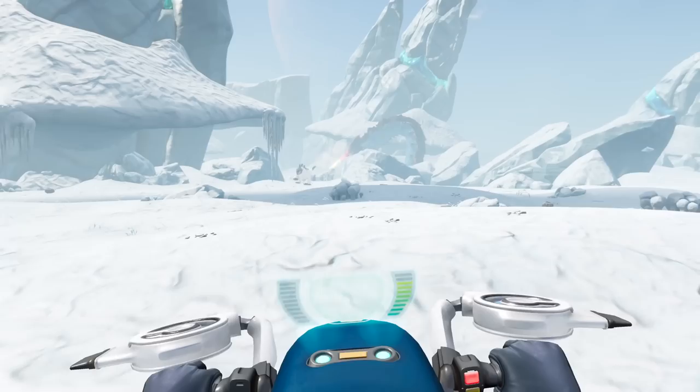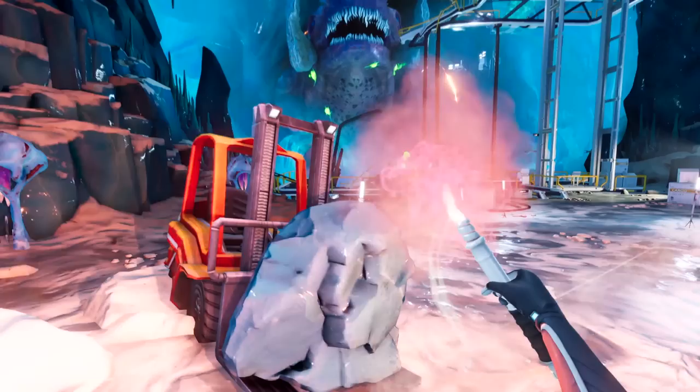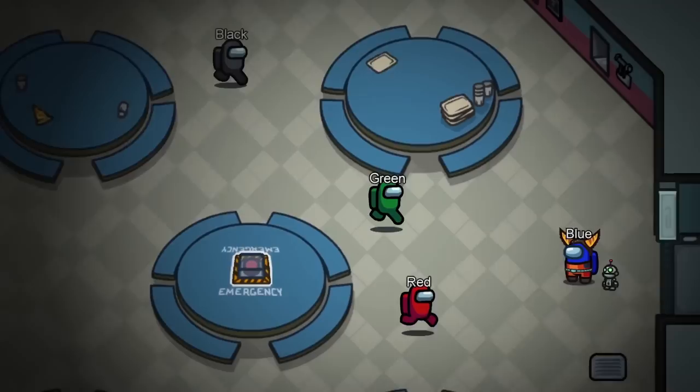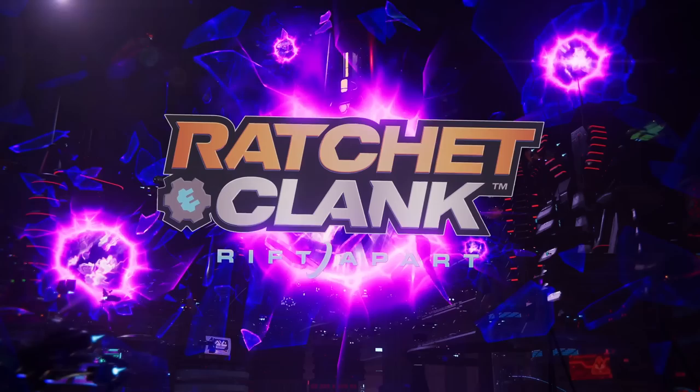Moving on to yesterday's State of Play, which showcased largely Ratchet & Clank: Rift Apart gameplay, but also had two minor software updates: Subnautica: Below Zero coming to PS4 and PS5 on May 14th — we knew about this game already but got a new trailer — along with a free PS5 upgrade for the original Subnautica. And Among Us was announced for PS4 and PS5 coming later this year with an exclusive Ratchet & Clank skin, which looks great — I think it's adorable.